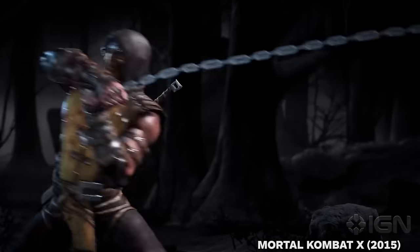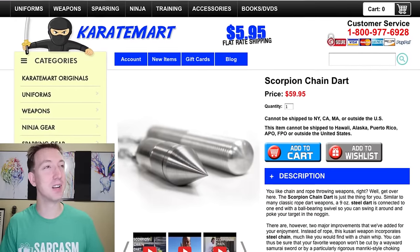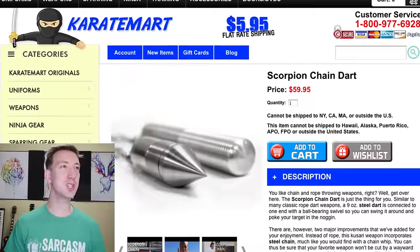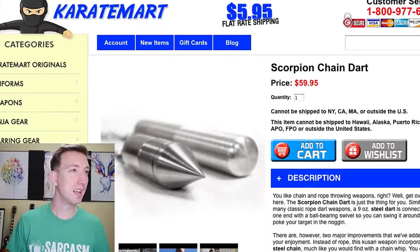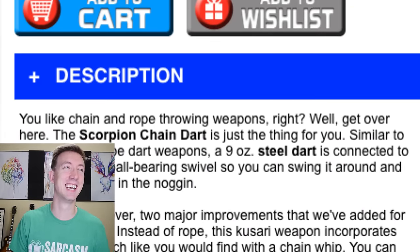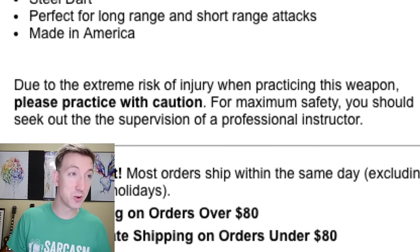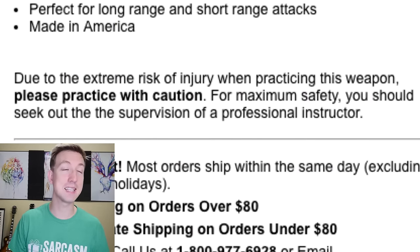We're gonna see if we can do that to some fruit and maybe a two-liter soda. Let's jump online and see if I can find one of these weapons and a Scorpion costume. Look what I found! Scorpion Chain Dart on KarateMart.com. Due to the extreme risk of injury when practicing this weapon, please practice with caution. Let's order this thing and be very careful with it.